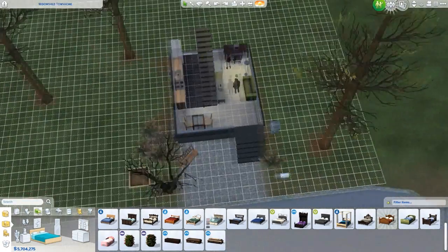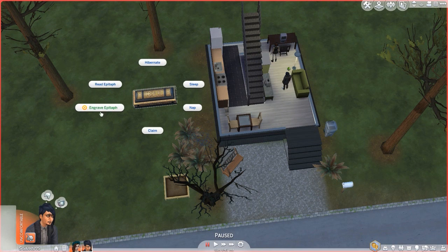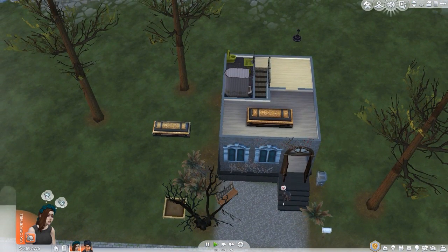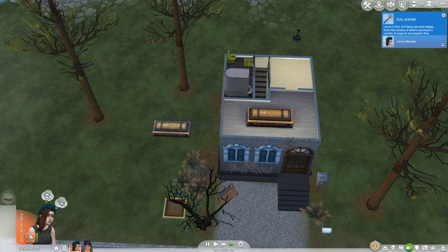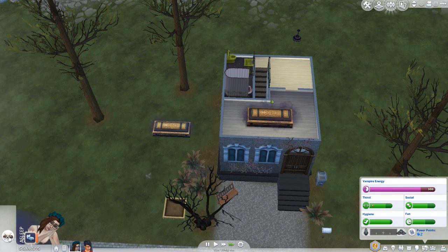I'm going to delete this boring bed and get two new coffins. I'll throw the most expensive one in here because it looks pretty cool. I'll have him sleep outside — he can go ahead and hibernate. That probably means sleep the entire time, which is pretty cool. Looking at needs, you have a 'Vampire Energy' bar — use energy to perform powers and to protect themselves from the harsh rays of the sun.